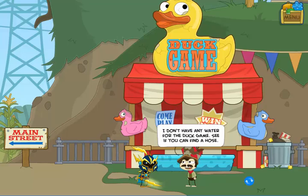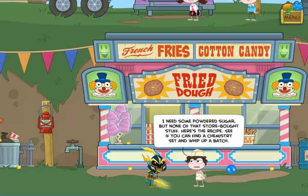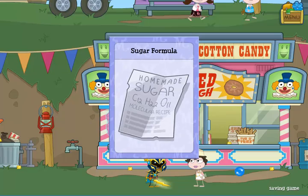The person working at the duck game can't fill up his tub with water. The person at the fried dough stand is missing sugar — nobody really wants to eat fried dough if it doesn't have any powdered sugar on it. So she'll ask you to make some for her using this chemical recipe.